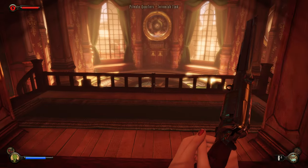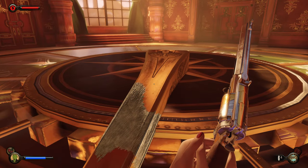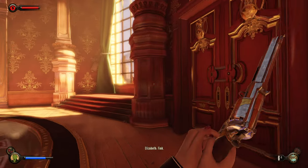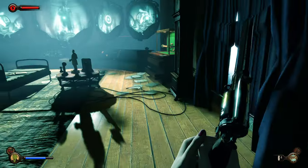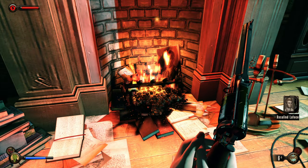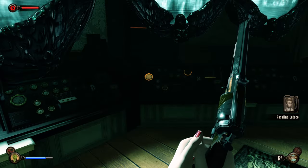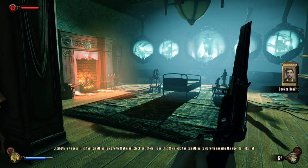Private quarters of Jeremiah Fink. That's an interesting looking thing. Let's find Fink's lab — it says it's in here but I can't get through. Prayer, leisure, and sleep. Fink. Oh, there's the clock key! And cannon ammo we're good on. He's got a Lutece audio log. Our current state of being, or lack thereof, has left my brother unfulfilled. The biological urge to leave one's mark is strong. Oh whoops — my guess is that it has something to do with that giant clock out there, and that clock has something to do with opening the door to Fink's lab.